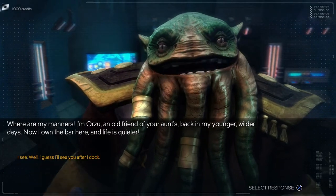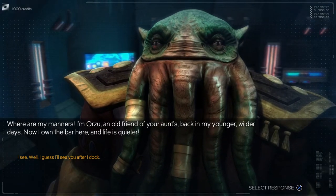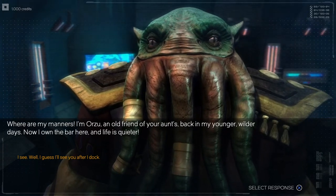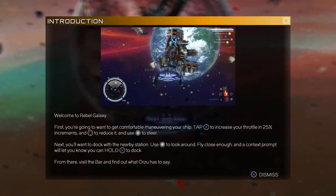Who are you? Rorak, Kalgozanda, Rito Shovagath, Ronkuth Shavurla. Well, I guess I'll see you after I dock. Ando Chobas. Welcome to Rebel Galaxy.